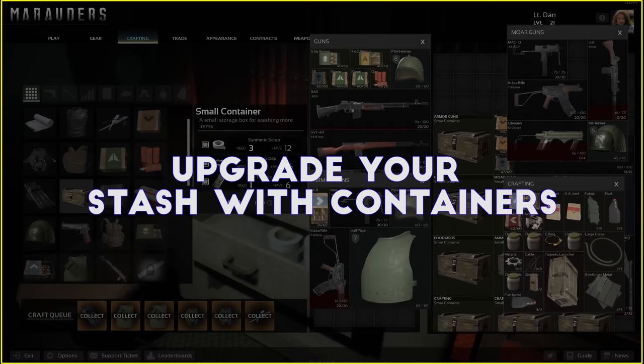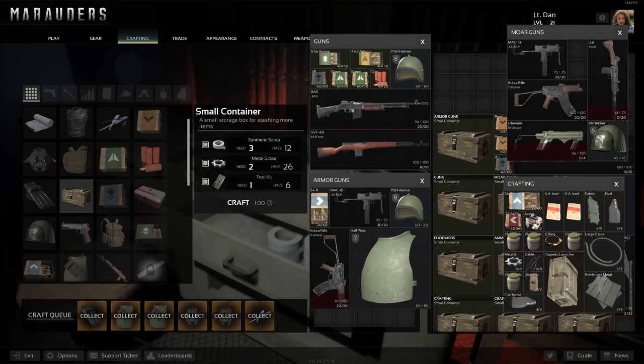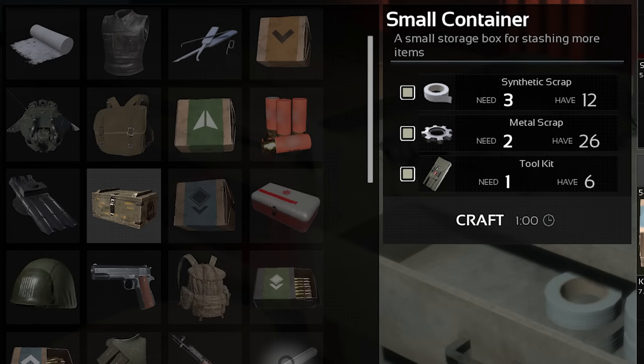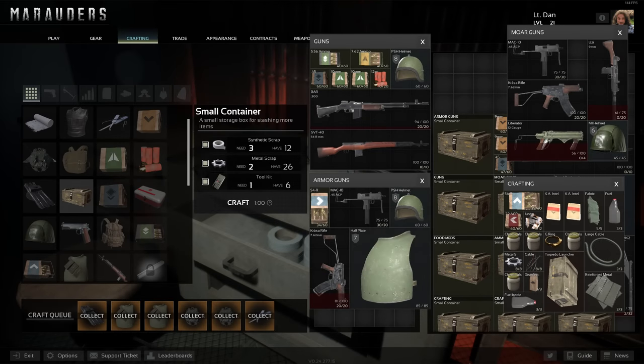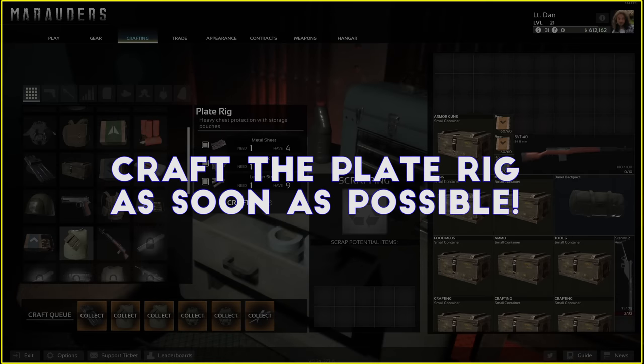Speaking of creating more space, you can actually upgrade your stash in Marauders using a simple crafting recipe. At level 8 you unlock a schematic for the small container, which only requires three synthetic scrap, two metal scrap, and a toolkit. It creates a container that is only three by three spaces in your stash but holds a much larger amount of items inside — great for stockpiling crafting components, guns, armor, meds, and anything else so you never run out.